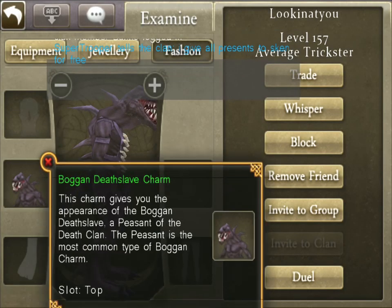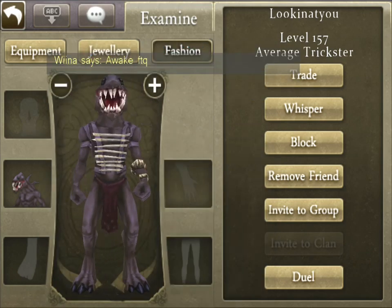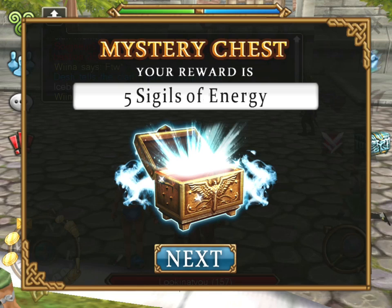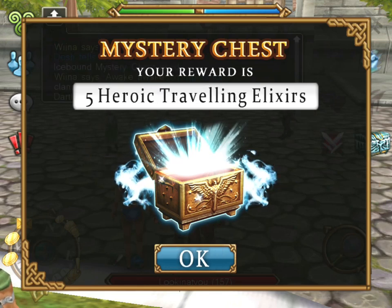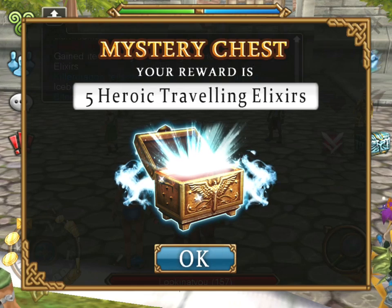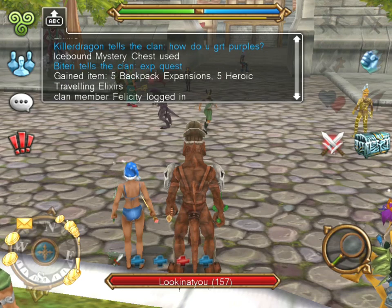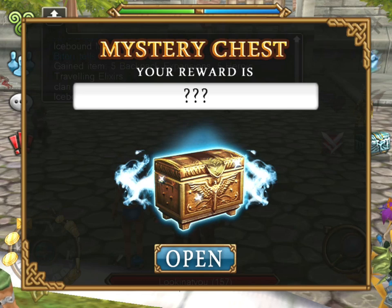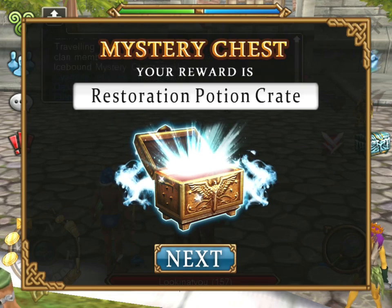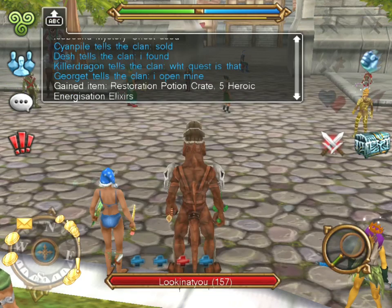Here's another one, it's a purplish one. Seems pretty cool. 5 seagulls of energy again, around 10k. Heroic traveling elixirs - I have no clue, maybe 1k or 2k, around 1.5k. And 5 backpack expansions plus 5 heroic traveling elixirs. Backpack expansions - I don't think I see many people sell those. Restoration potion crate - restoration potions go for 200 gold each and a crate is 50 potions, so do the math. And 5 heroic energization elixirs. Let's go for the next one.